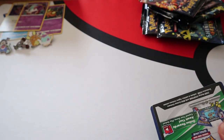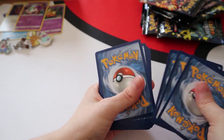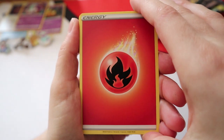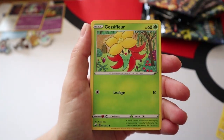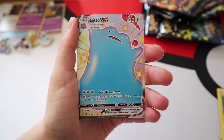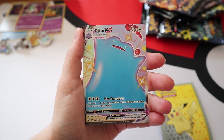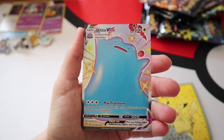We've got white code cards in all the packs - that doesn't even mean there's a holo inside, they're just all white code cards for some reason. Pack two: Tropius, Rusted Shield, Rotom, Gossifleur, Chewtle, Morpeko, Cacnea, Horsea - and a Shiny Ditto! Yes, I completely forgot this was in the set - this is actually one of my goals, I love Ditto, I love Shiny Ditto. This is number 119.